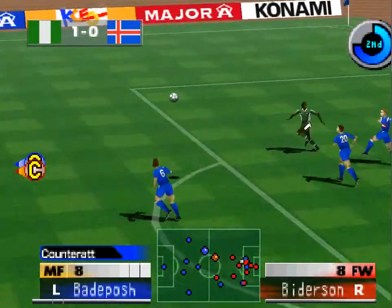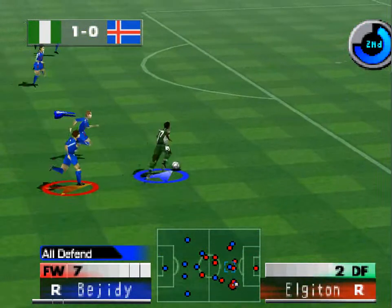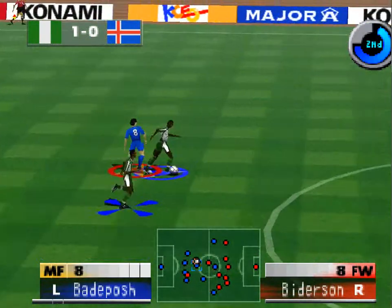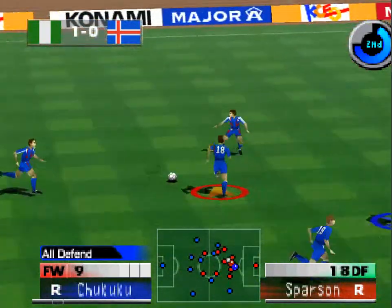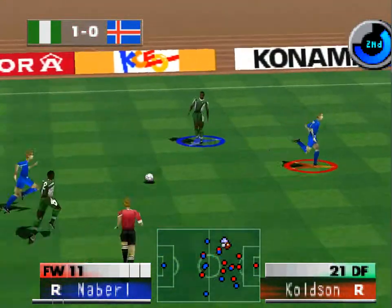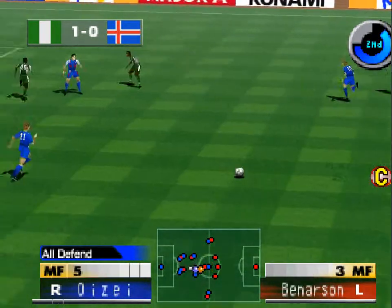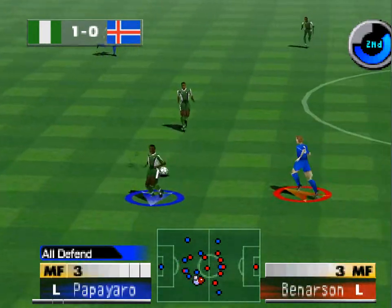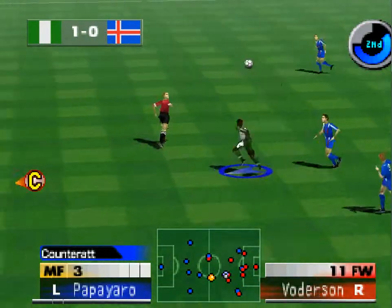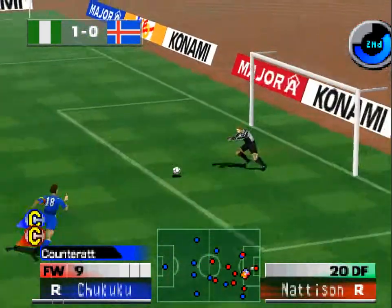He's hit across. Tight defensive play. Number three, good clearance. To the right, that was predictable. To the left. Number 10. Number 10, play on. Number seven. It's into the box. Number 10, that was predictable. He's hit across, great header, it's punched away by the keeper. Chance for a set play here.